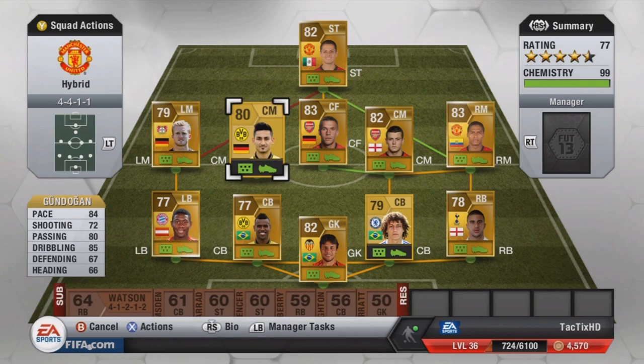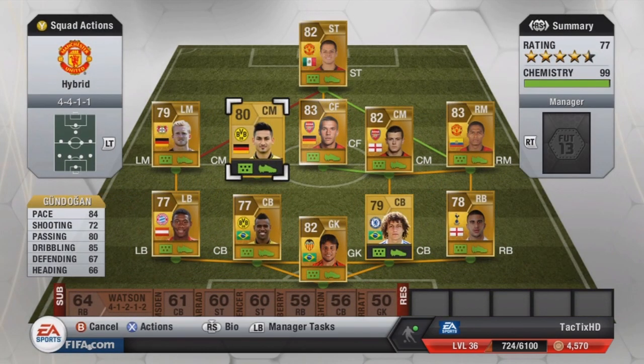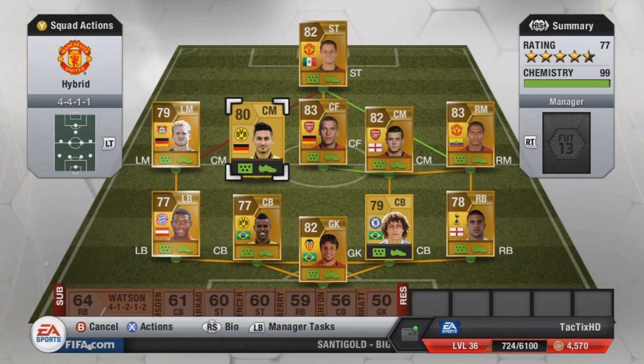At left center mid I have Gündogan — 84 pace, 72 shooting, 80 passing, 85 dribbling. Really good all-round center mid, 4-star weak foot and 4-star skill moves. Only cost me 1,200 coins — I think that's just a bargain for this guy. Non-rare gold, just a complete absolute bargain.